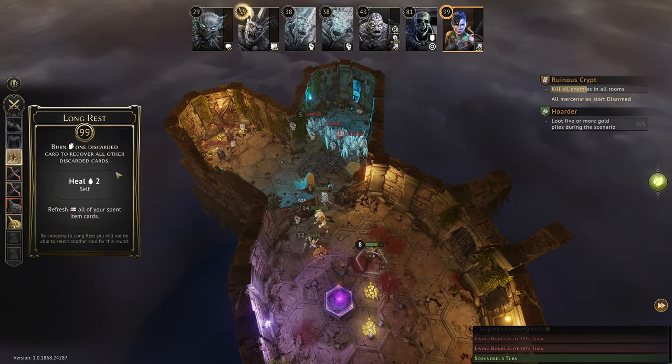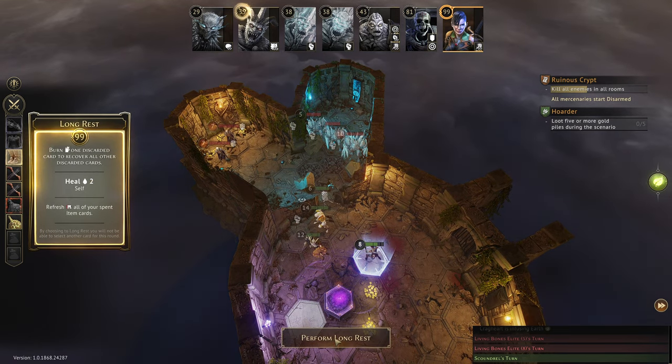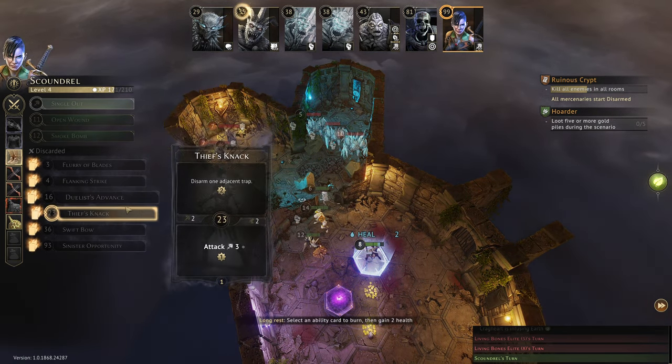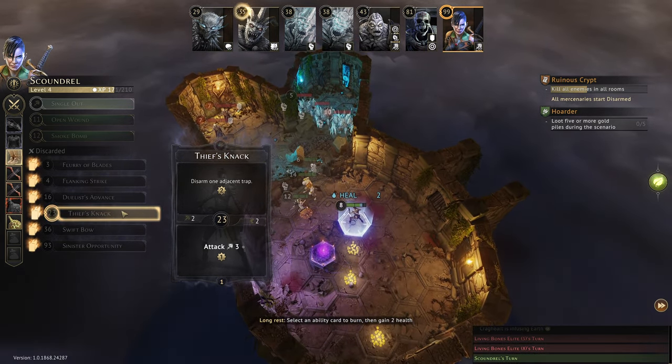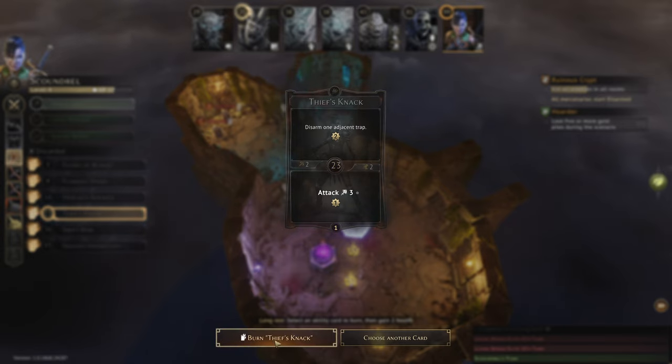Crag Heart steps to here, then Rock Slide: create an obstacle there, an obstacle there — three single-hex obstacles. I might put one here on the difficult terrain; if we put one there, these skeletons can't come through here and have to cross difficult terrain, making it much more difficult for them. We confirm that action. Mindy takes damage — I could have thought that through a bit more — but we hurt three of those and they now have a choke point. We end Crag Heart's turn; the living bones don't do anything because they don't have any movement. Faith long rests.